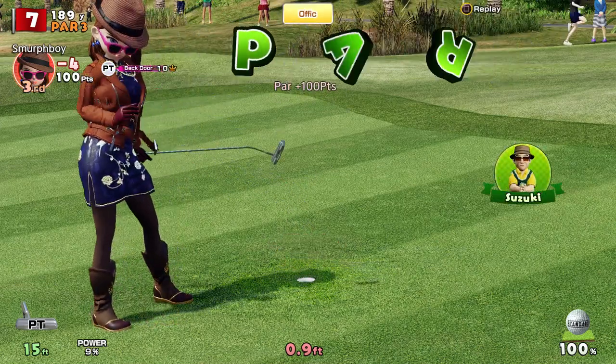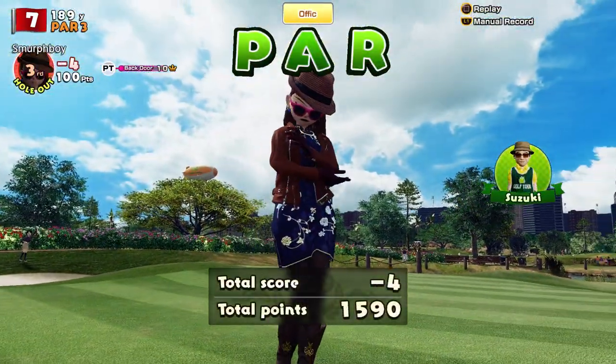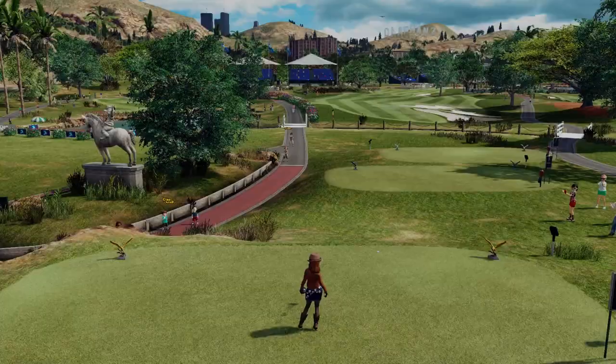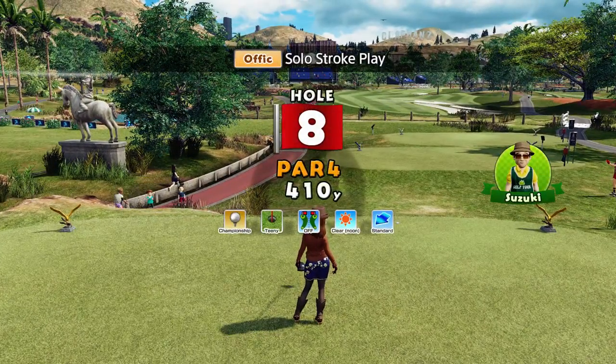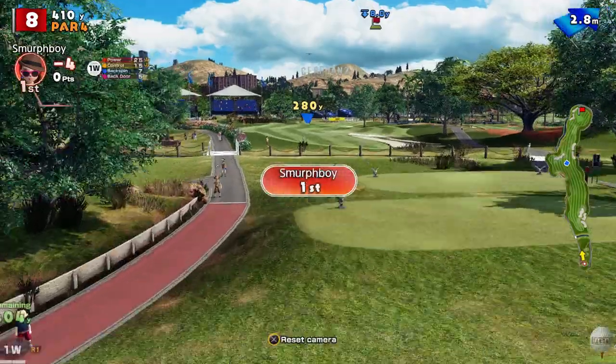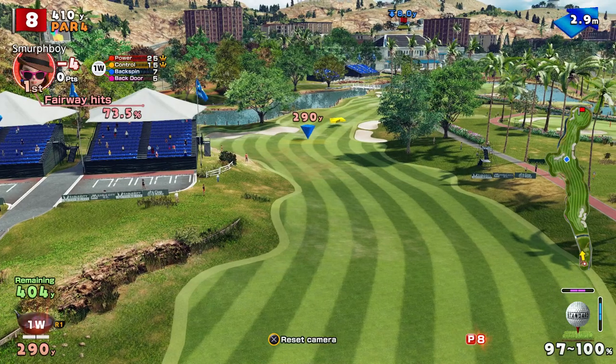It's too bouncy when you use the approach wedge. Do we get the par? Could have, should have made that chip. Hey, it's a par four.